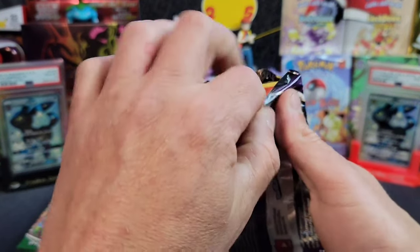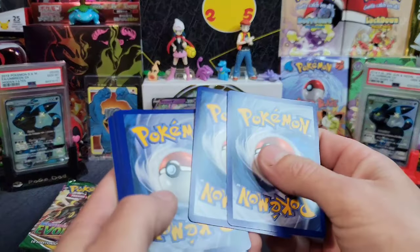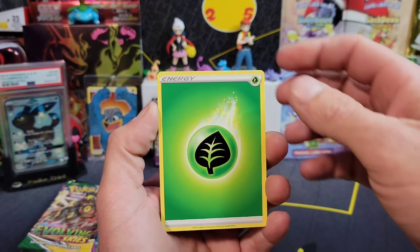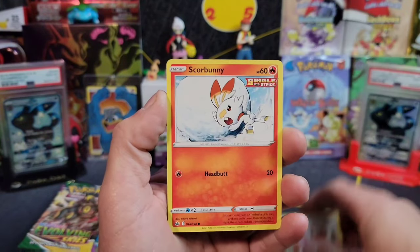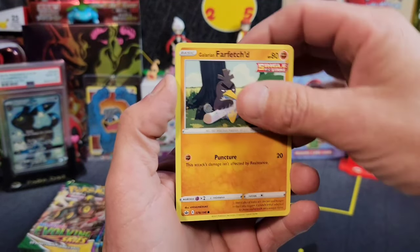Let's go ahead and get that code card and open up some packs. Can you guys tell I'm a little bit excited? It's been a little bit since I've opened up some packs. In the background I do have both of the Umbreon shinies from Hidden Fates, the shiny GX in Japanese and PSA 10. We actually got that one in our latest PSA return.